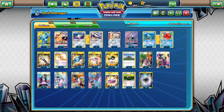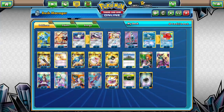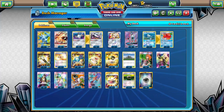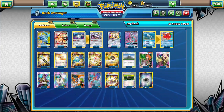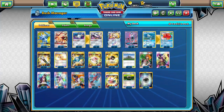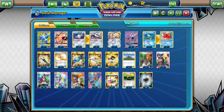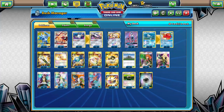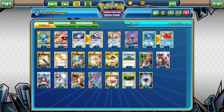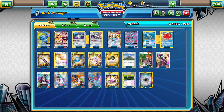It doesn't even have to be a legendary, even though that seems to be the trend. If you want to see a different Prism Star card, let me know in the comments below. If you feel like describing what you'd like it to do, that'd be awesome too. I want to see Keldeo — not sure what it would do, but I think it could be an awesome Prism Star card.